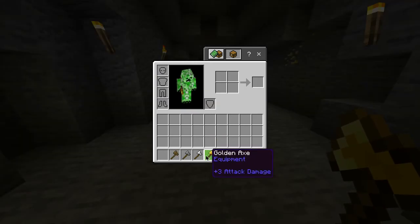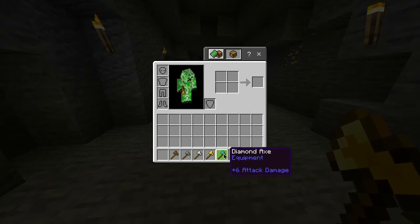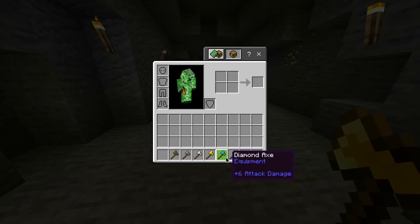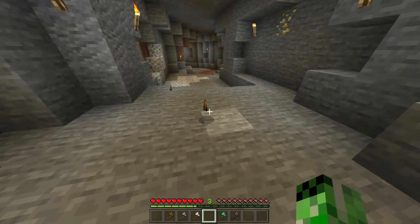Also in this game alongside the golden axe you also have a wooden, stone, iron, diamond and netherite axe, all of which have different durability and can mine at different rates. But for now you have yourself a golden axe.